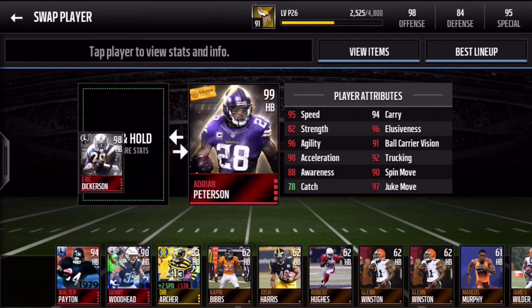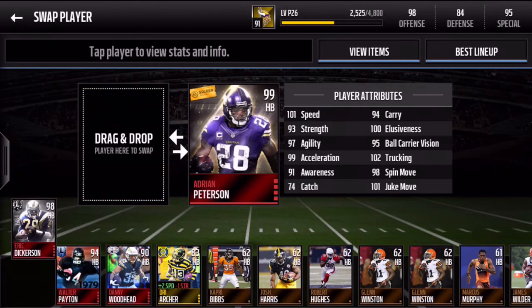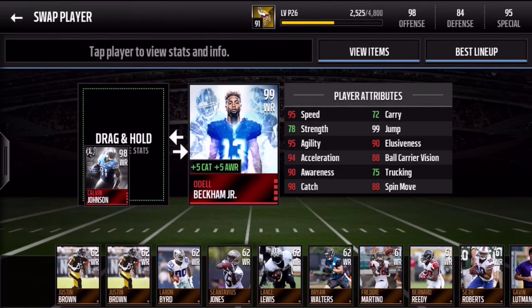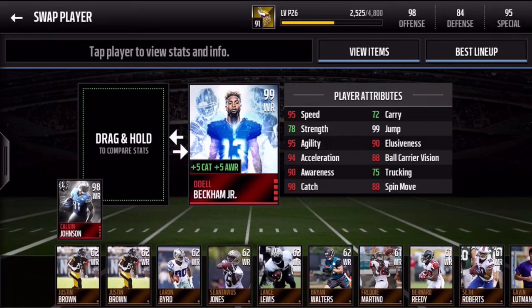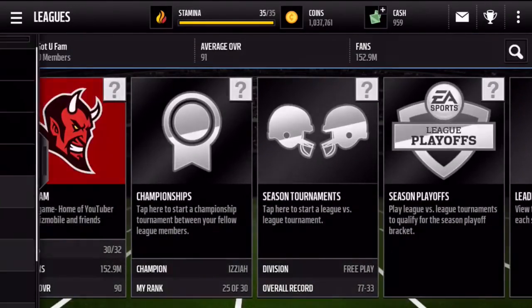Comparing Eric Dickerson to Adrian Peterson, the golden ticket Adrian Peterson takes the cake in almost all stats except catch — not the greatest there. Then comparing Calvin Johnson to the Odell Beckham Jr. Mobile Master Edition, Calvin Johnson actually doesn't have too many stats over Odell — he's got trucking, carry, and strength, and they tie on jump which kind of surprises me. The stats aren't too far off though; Calvin Johnson has base 98 catch, so considering base stats versus boosted stats, it's pretty close. It's a good card to pull considering how rare the Odell Beckham Jr. card is.